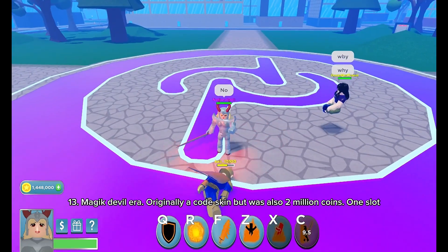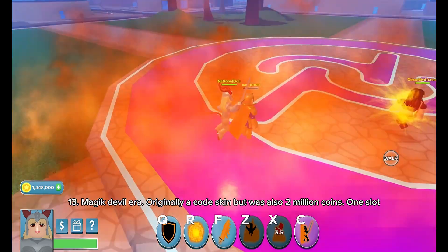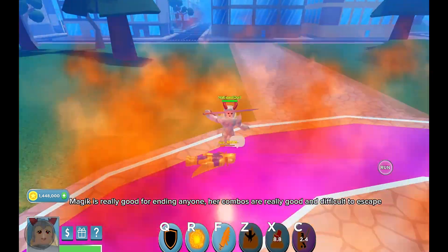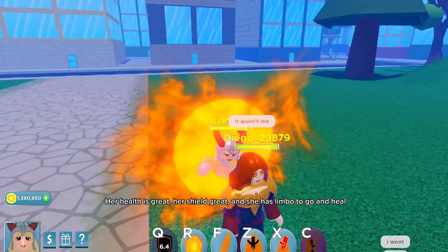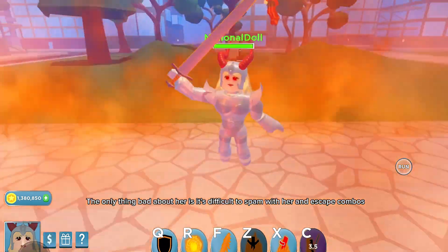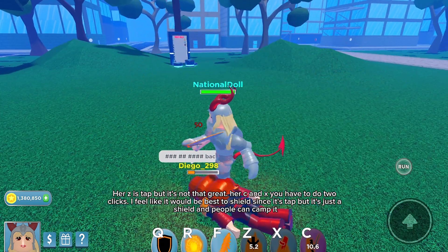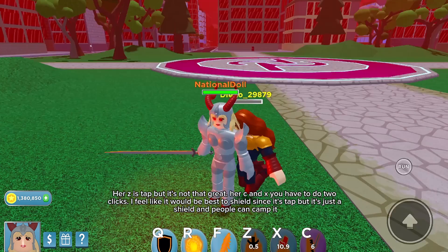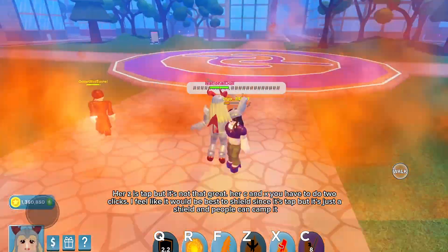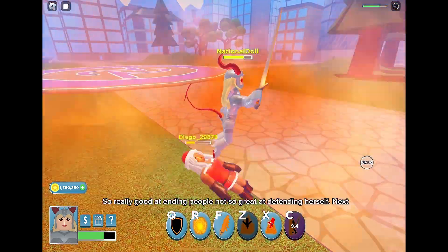Number 13: Magic Devil Era. Originally a code skin but was also 2 million coins, one slot. Magic is really good for ending anyone — her combos are really good and difficult to escape. Her health is great, her shield is great, and she has limbo to go and heal. The only thing bad about her is it's difficult to spam with her and escape combos. Her Z is tap but it's not that great. Her Z and X you have to do two clicks. It would be best to shield since it's tap, but it's just a shield and people can camp it. So really good at ending people, not so great at defending herself.